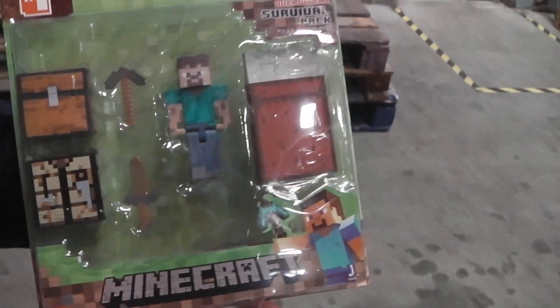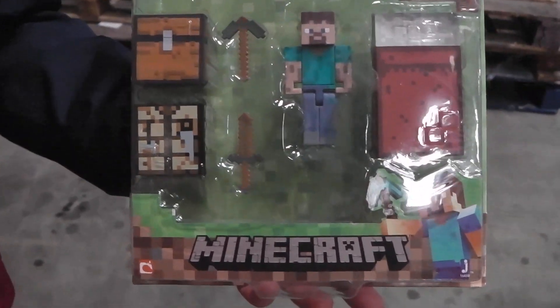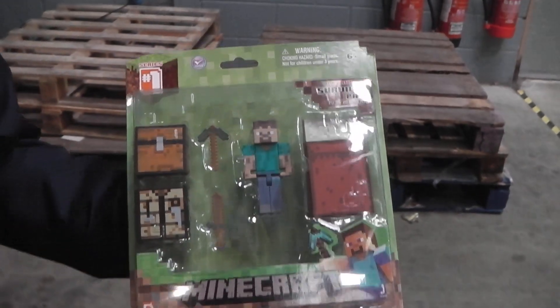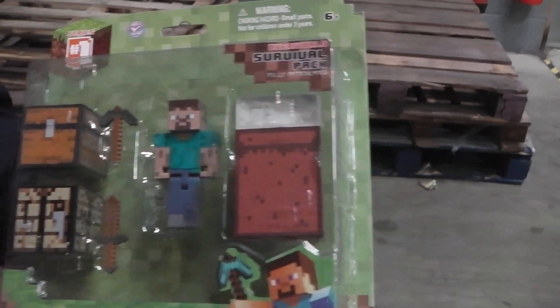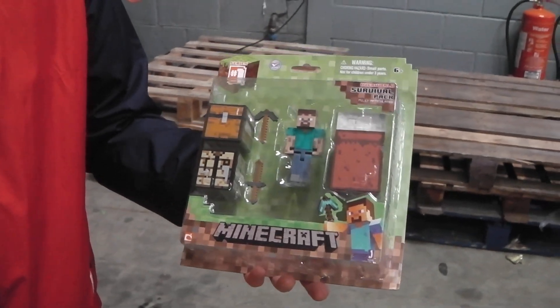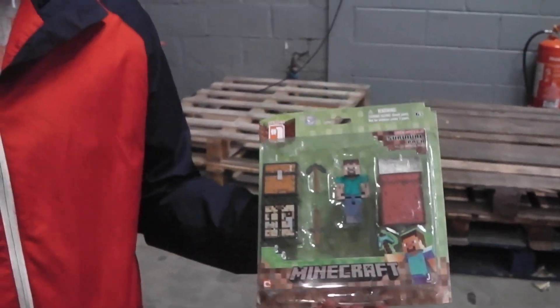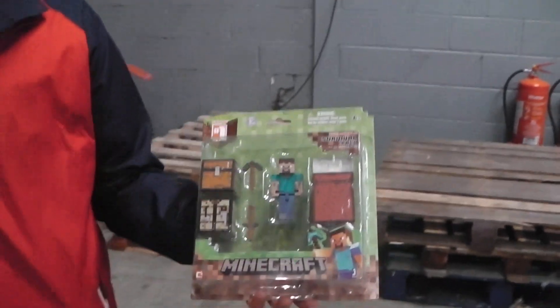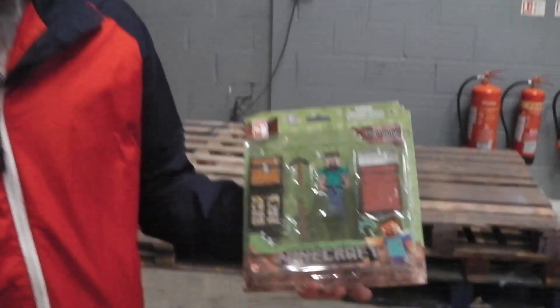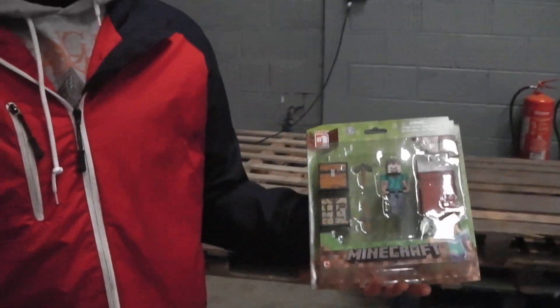So this is the Core Player Survival Pack — the 3-inch figure including a plethora of accessories: bed, pickaxe, sword, chest, furnace. These are available now, brand new to market. Hopefully we'll see series 2, 3, 4, 5. There's some more stuff coming that isn't actually out yet — some paper craft sets — so when that comes in we'll review those. But for now it's the 3-inch figures assortment, the Animal Plus, Hostile Plus, and the Survival Pack. Thanks very much for watching, we'll see you again soon.